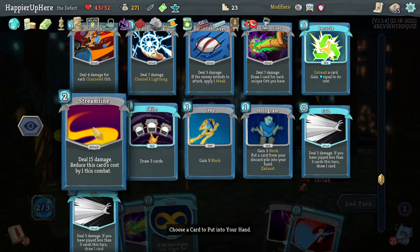Without that Duplication Potion I would not have been able to break this one. Now I'll Hologram a Recursion again to kill the backliner, should be fully defended, and slowly deal damage. Heat Sinks and Sweeping Beam — that should be enough.